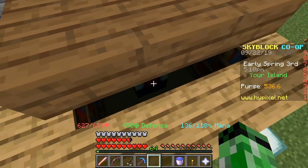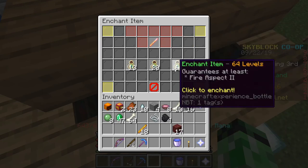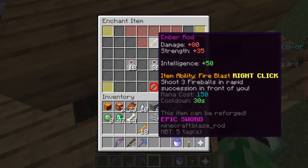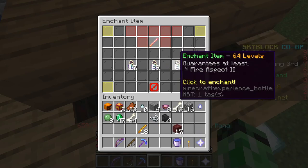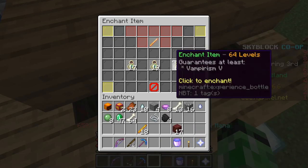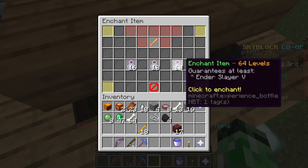Before I end this video, I did wanna get some very basic enchants on this ember rod. Let's see what we can get. I made it for a level 64 enchant. All I'm getting is knockback and fire aspect. Looting 3. Vampirism 5. Fire aspect. Ender slayer — ooh, that's something I'm gonna need.